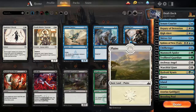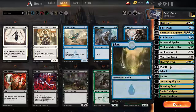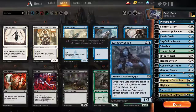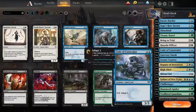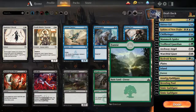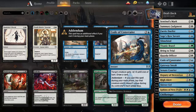How many lands am I running? We got one, six, twelve, seventeen - I don't want to cut down on plains maybe. No, I don't want to cut plains - cut a forest. So I still have five green sources, which should be enough with only four green cards. I'll cut the code maybe.